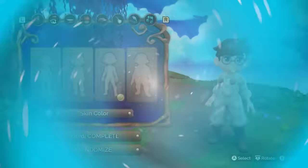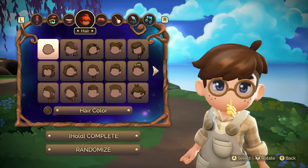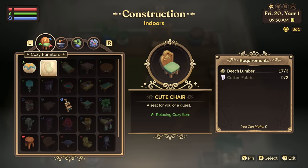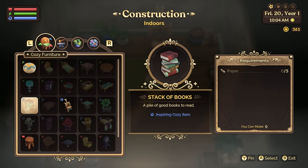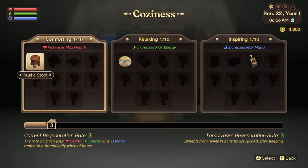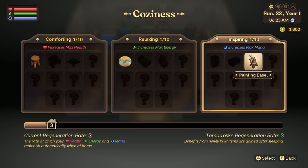There's also the customization mirror that can be crafted after finding the recipe near the hammock to the left of your home. This mirror allows you to redo any customization choices you made at the start of the game, including your voice, pronouns, and anything else. And furniture doesn't exist just to look nice — Fae Farm has an incredible mechanic where furniture buffs your character. If you look at the 'Cozy Furniture' tab in crafting mode, you'll notice small symbols in the upper corner in red, green, and blue, which correspond to your health bar, energy bar, and mana bar respectively.